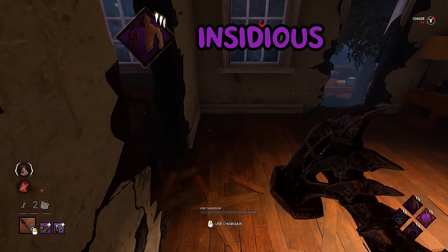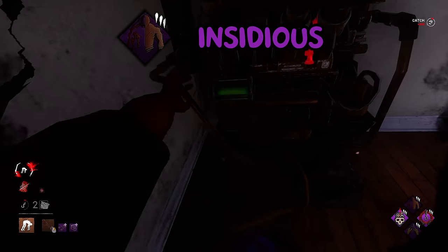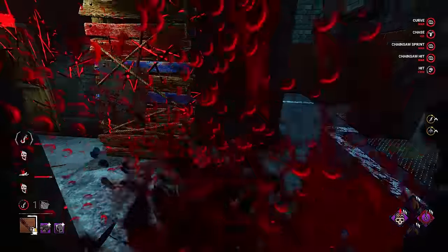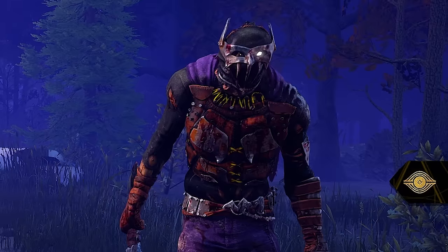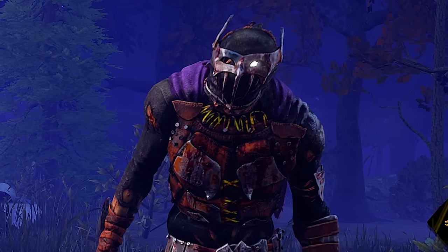And lastly, what would a sneaky build be without Insidious? We can attempt to hide around corners to catch survivors off guard and get some free downs. I had a lot of fun recording these games, so I hope you guys enjoyed this really fun build. Consider subscribing — it really does help me out a lot, and it'd be really cool to help me push for that 50k sub milestone. Thanks for watching, now it's time to put Silent Billy to the test.